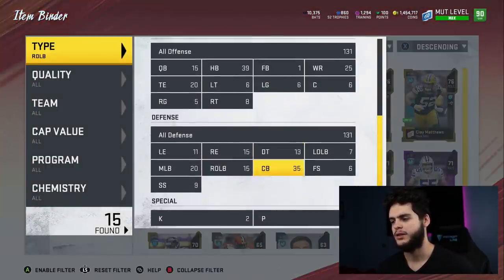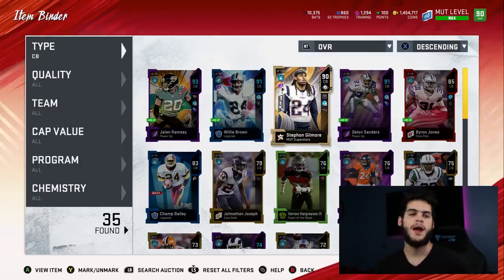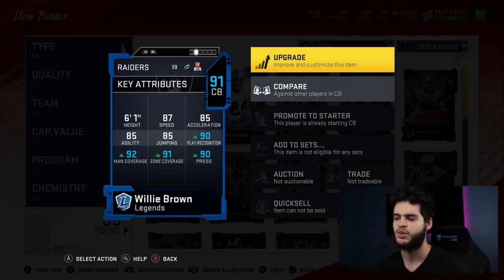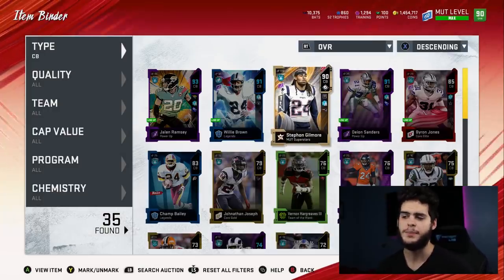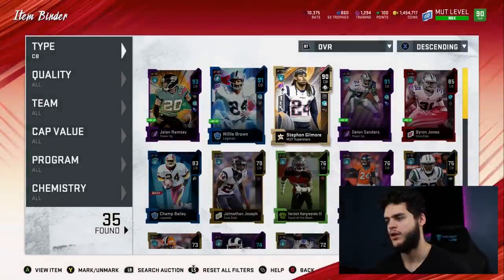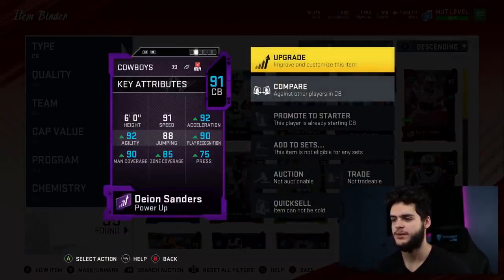At cornerback we got Jalen Ramsey, Willie Brown, Stephon Gilmore, Deion Sanders, and Byron Jones — Byron Jones is kind of out of the rotation. With a new Patrick Peterson coming out from Team of the Week, I will be picking him up and I'll probably sell Willie Brown for that. Pat Pete's gonna be more athletic and hit the same thresholds. So I'll probably end up with Ramsey, Deion, Pat Pete as my three, and Gilmore as my fourth guy, selling off Willie Brown. Although Gilmore's stats are good, his speed's too slow at this point and it's starting to really show.